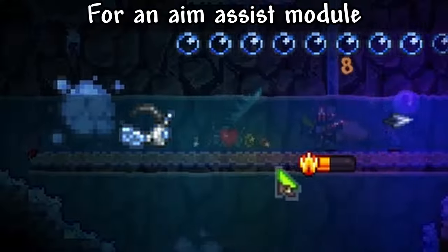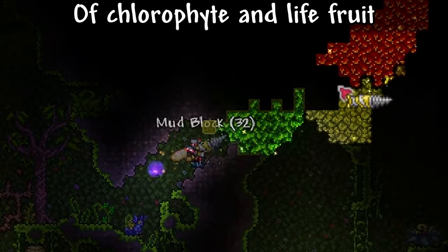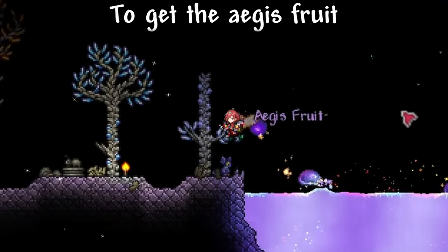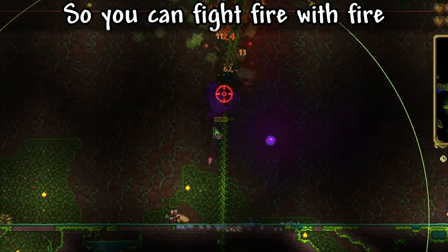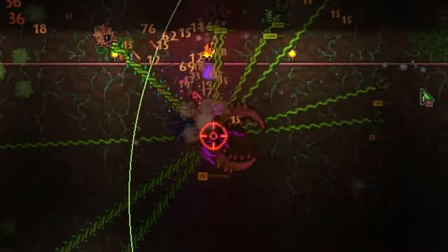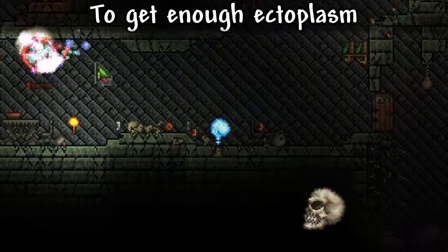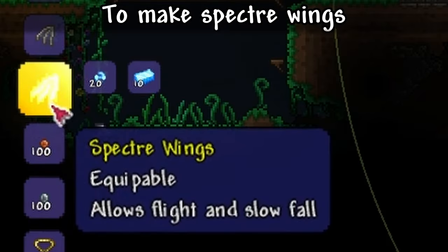Run to the ice biome and click mimics for an aim assist module. Use that to make an aimbot module. Collect your annual supply of chlorophyll and lifefruit. If you find a shimmer biome, throw a lifefruit in there to get the aegis fruit — this permanently increases your defense by a whole four points. Make a chlorophyte clicker so you can fight fire with fire. Or... plant with plant? Poison with poison? Who cares? Planet air is dead. Go back to the dungeon to re-kill enough undead to get enough ectoplasm to mix with enough chlorophyte to make enough specter bars to make specter wings and the specter clicker.